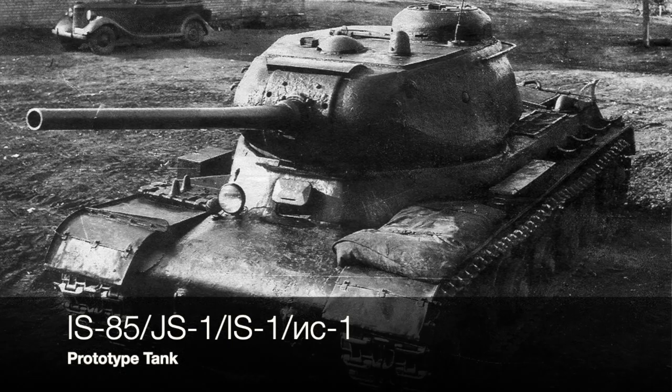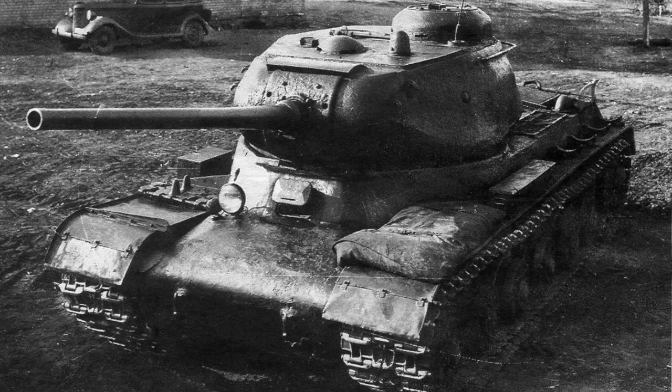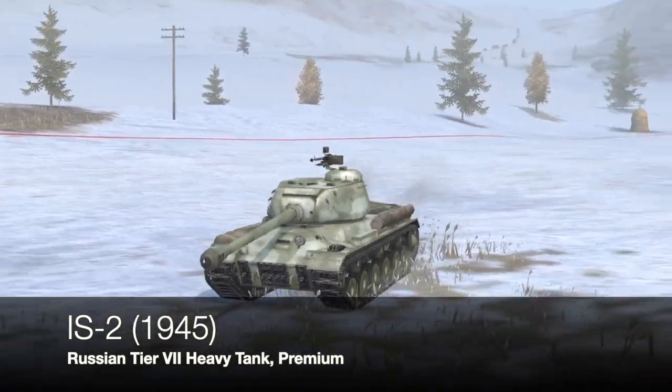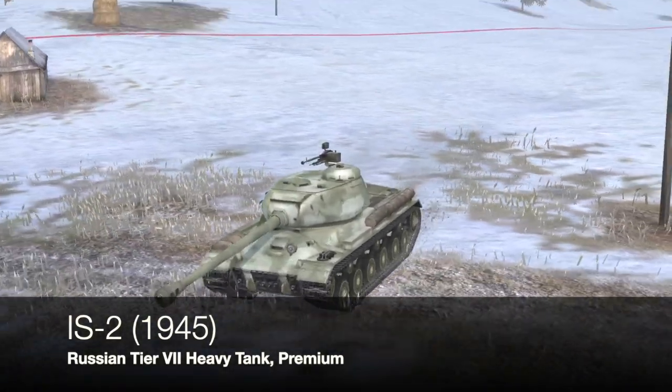However, the KV-85 changed to the IS-85, which in turn morphed into the IS-1, which we do have in the game called the IS. This was just a prototype tank, and there's a picture of the prototype of the IS-1, Object 237, also known as IS-85. The IS-1 morphed even further around 1943, because they put a bigger gun on it and it was then designated the IS-122, which we know and love in the game as the IS-2.